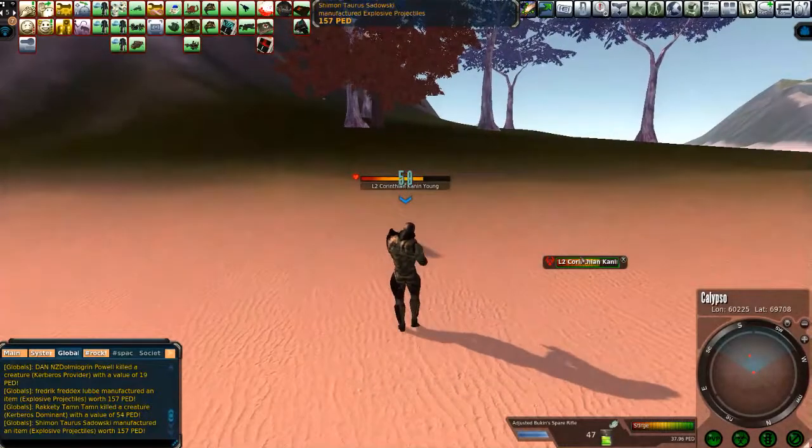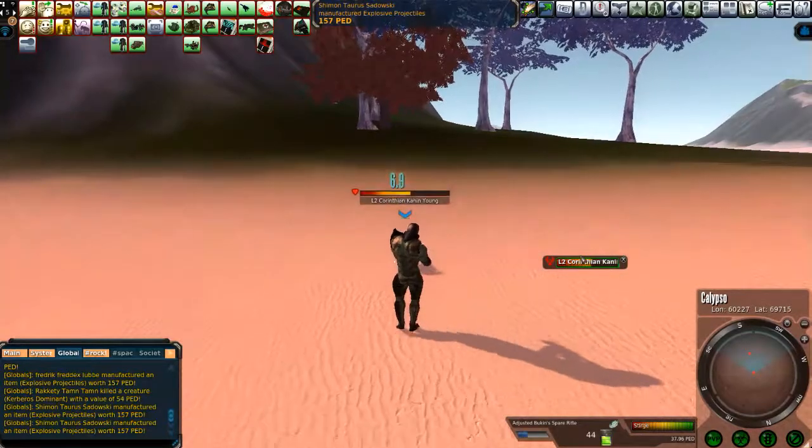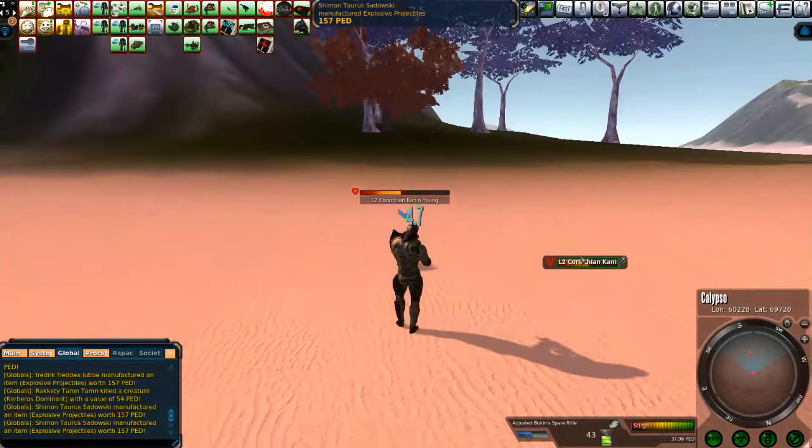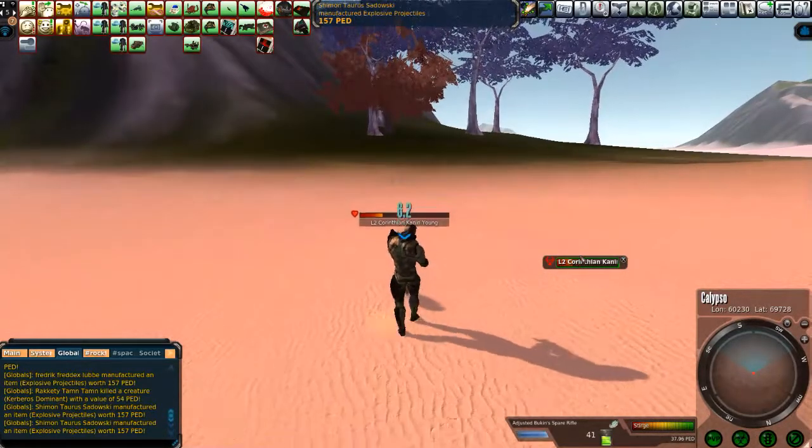Here we are — the level two Corinthian canine — canine young. There's no 'e' on the end, so they're canine, they're canine.